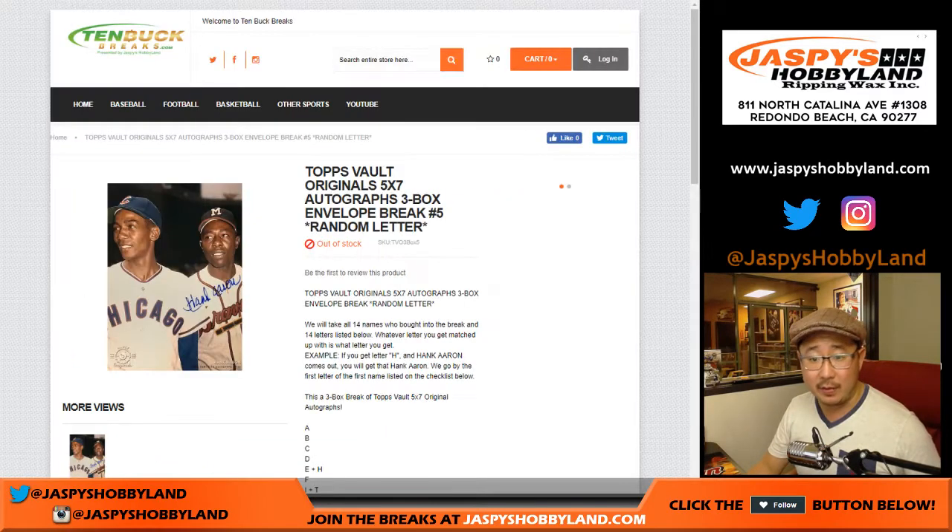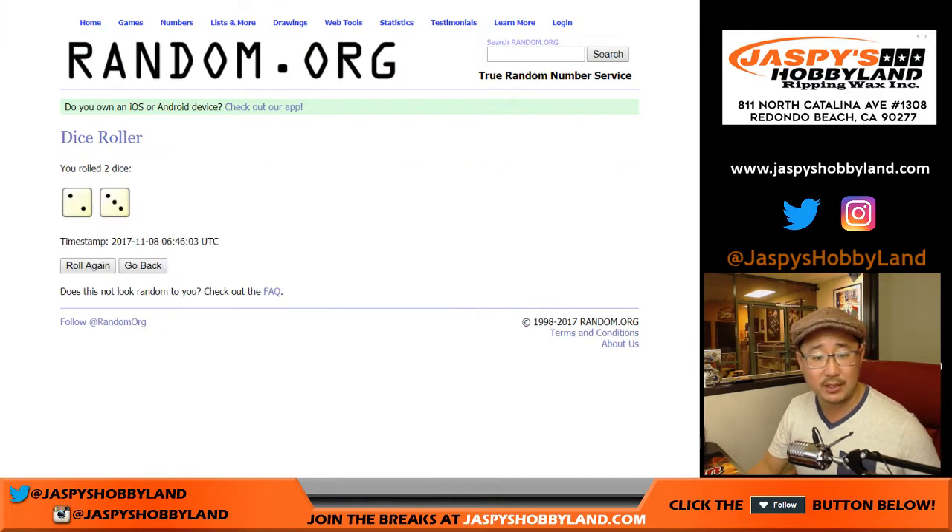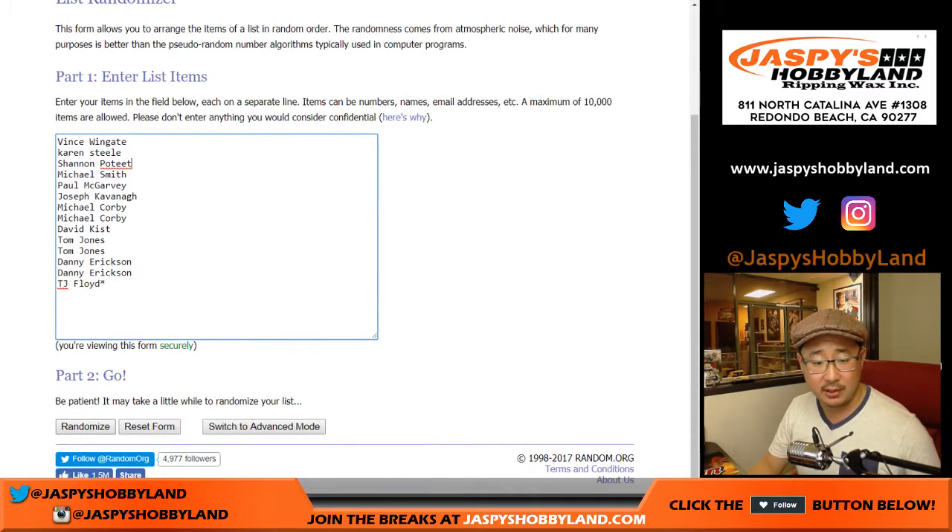And there are your first-name letters. Remember, I'm sure everyone read the descriptions, but if you get H, you get Hank Aaron. Alright, that makes sense. First-name letters — let's roll the dice, 5x for each list, for break number 5.